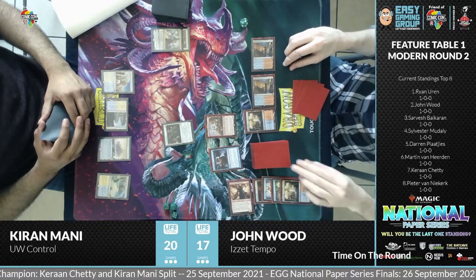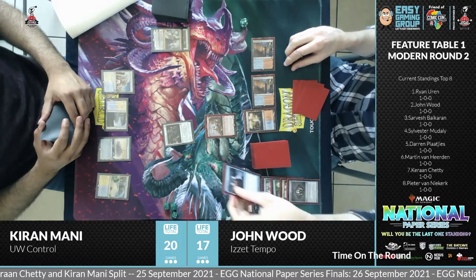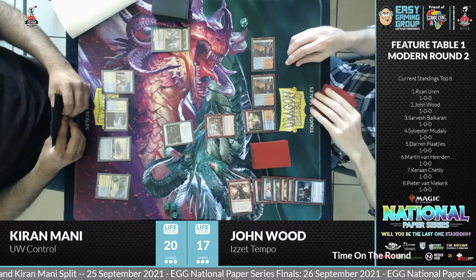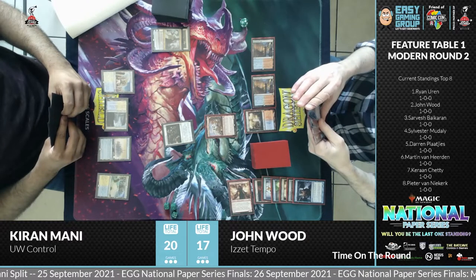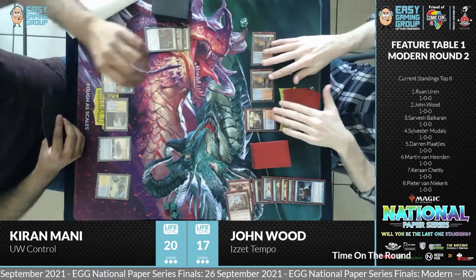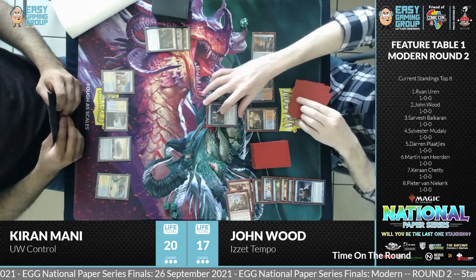Drawing a card, milling two, and then drawing again. He's probably looking to draw counter spells and sort out his hand so the next turn he can keep going. Ragavan leaves the board, which is a good thing if you're the player getting rid of it.